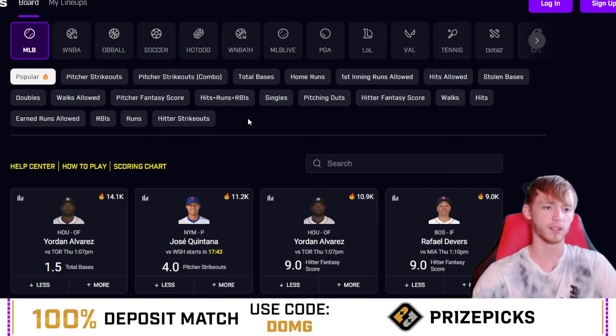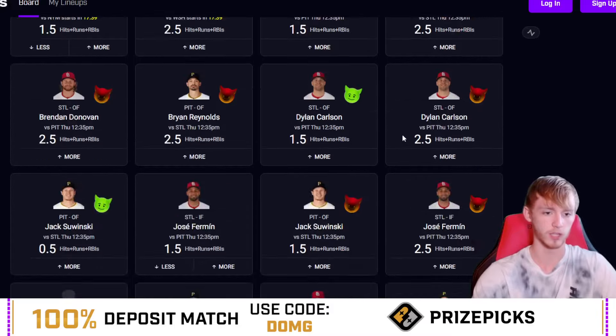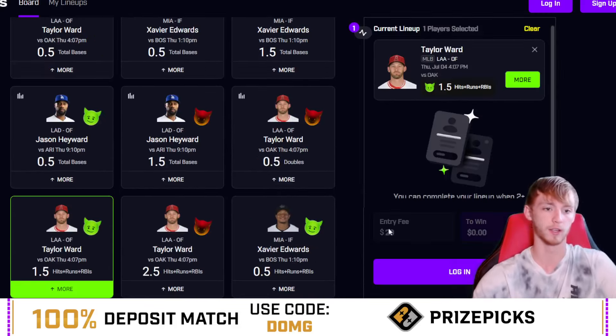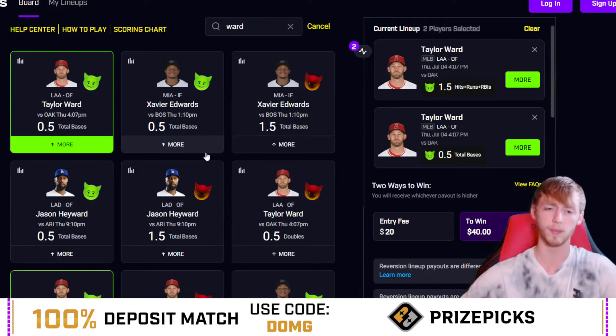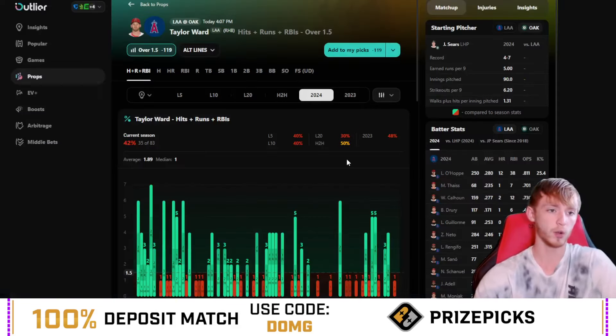Getting into player prop number two — we're going to stay in the hits, runs, and RBIs category, and we're looking at the Angels game. This one's going to be at like 4 o'clock today. It's going to be Taylor Ward over hits, runs, and RBIs. I also like him to have a hit in today's game. You could pair Abrams to have a hit with Ward to have a hit, or just mix and match them. But I do like Taylor Ward here over hits, runs, and RBIs.